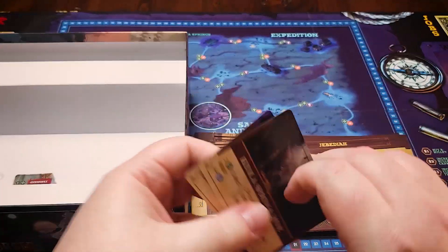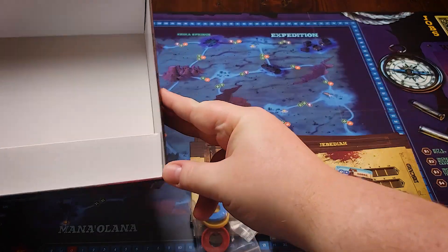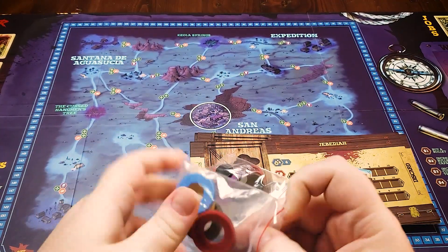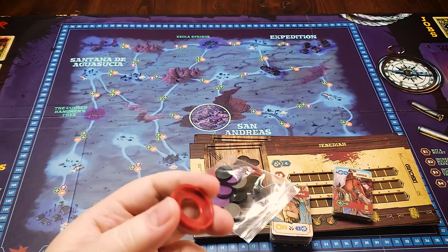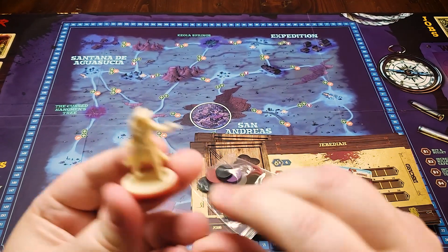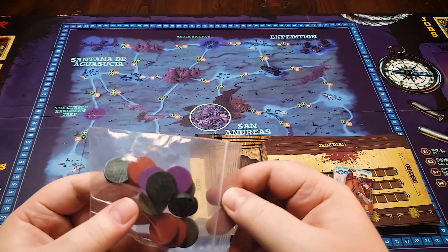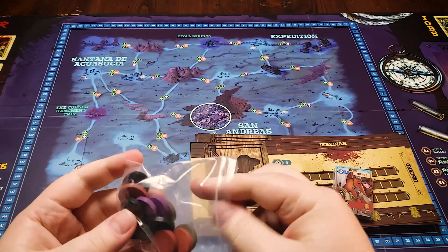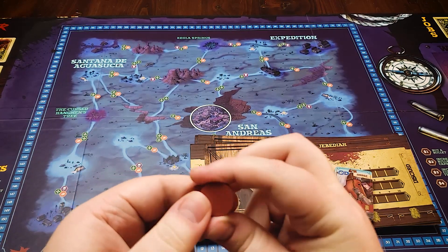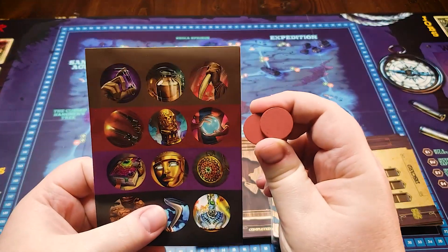We have some cubes in different colors for the different characters to track your stats during the game — health, ammo, cursed value, your ammo maximum, and your cursed maximum. We have rings to put on your figures to denote which player is which color. We also have discs for the relics that will go out at the corners of the board, and you apply stickers to those discs.